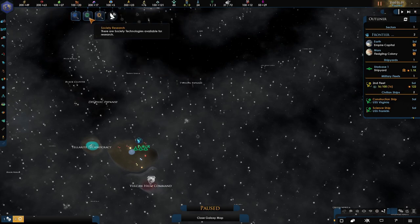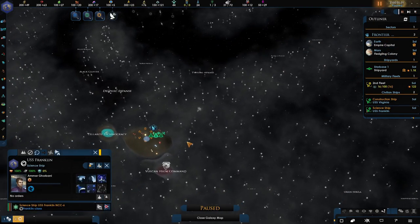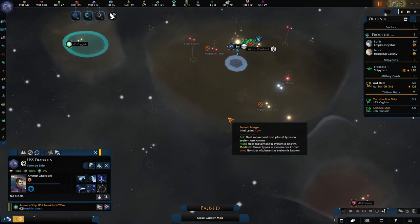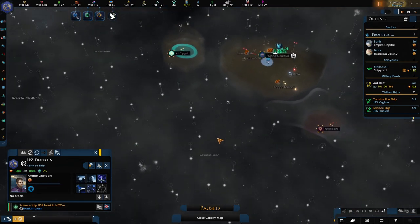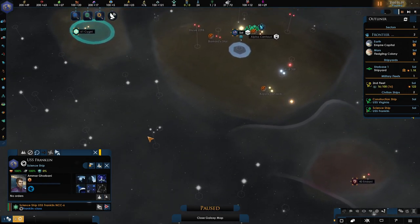The rest of the resources you kind of buy and sell as needed. Now, for those of you that don't know, we do have a little event that pops up somewhere around here — I think it's this one. It's a binary system and it's Terra Nova. You may be aware from the Enterprise show that they come across a planet which houses some humans. If you can get on the right side of them, you can get an early colony here really early. So let's get a science ship straight down there.